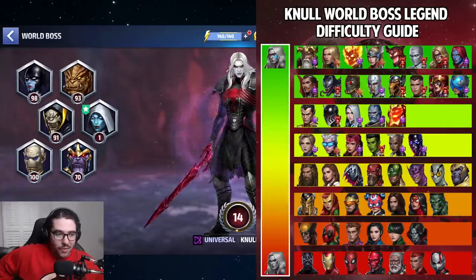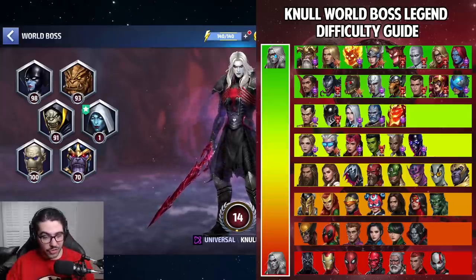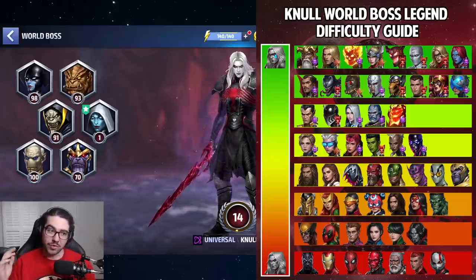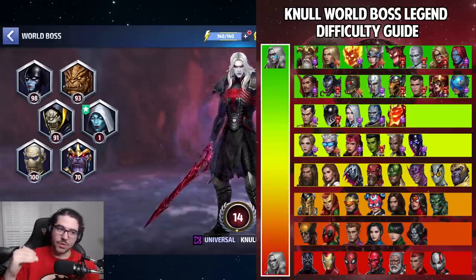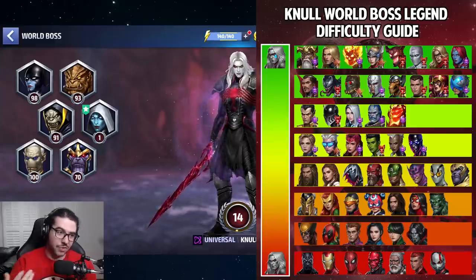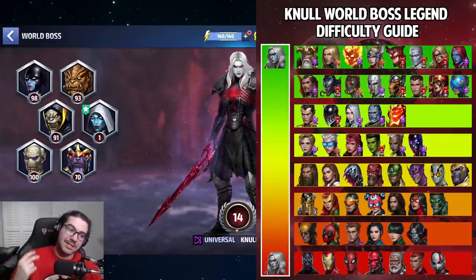I'll give you a little further information on how I ranked these characters and talk about a couple you might not have expected to be as good as they are. The first and most important ranking is standalone damage — I'm not ranking on cost or difficulty to obtain. I've observed people clearing stage 9 and 10 of Null with Sharon Rogers, Odin, and similar characters — that's why those are at the top. The damage they deal is the highest priority because Null is such a difficult boss.